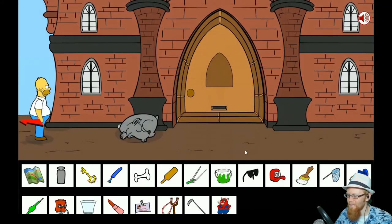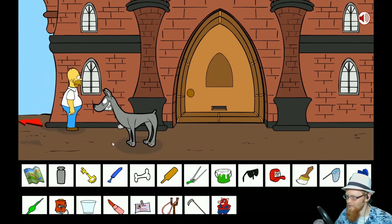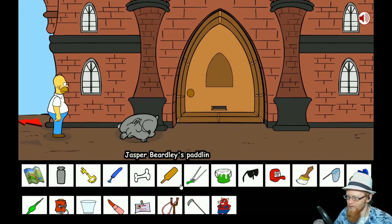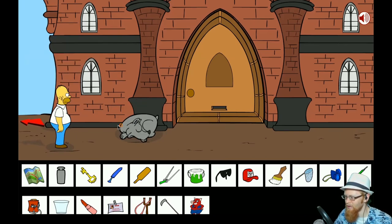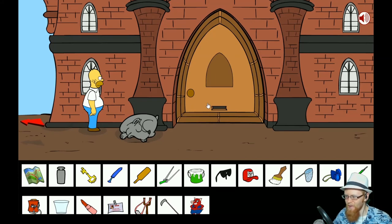This is the mansion! There's a guardian dog — this doesn't look like a statue, this looks like a real dog. There's something behind him. We need to make that dog fall asleep. The bone — somniferous the bone! This has got to be Mr. Burns's house. Mr. Burns has a bunch of guardian dogs. What's this — a rock, and it probably goes with the slingshot. It's all coming together!